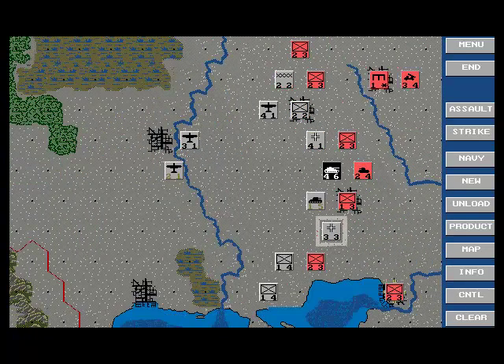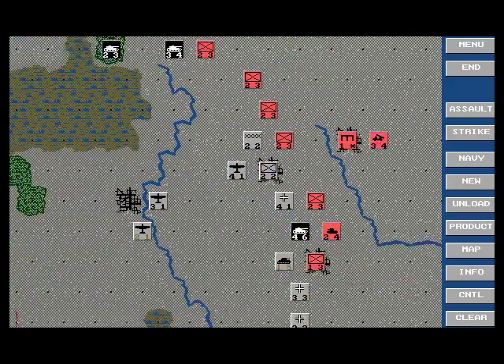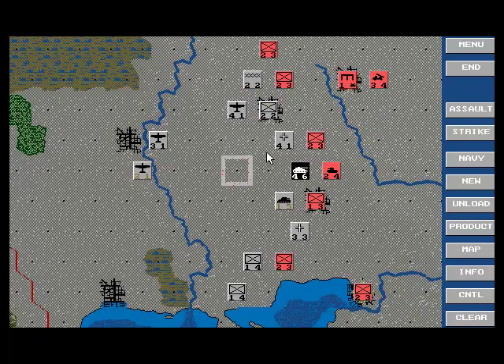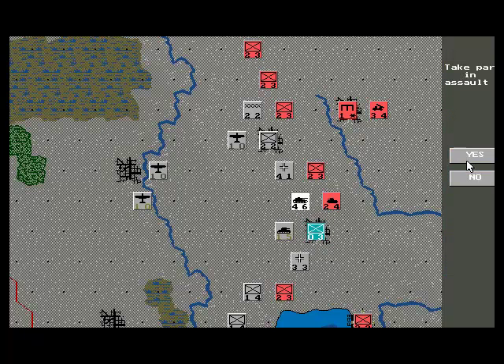I definitely don't want to attack right now. Here's Rommel. Should we put Kesselring in the south or in the north? For the time being I'm going to put him in the south. Can I take Stalino this impulse? It would be really nice if I could. I have nothing else to use my air power this impulse, so let's try it. It's possible that I can take Stalino — 0-3 against. Let's try it.